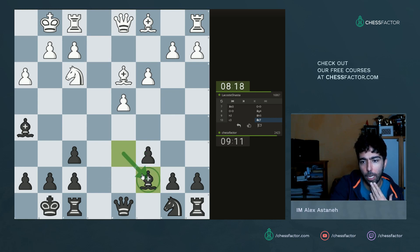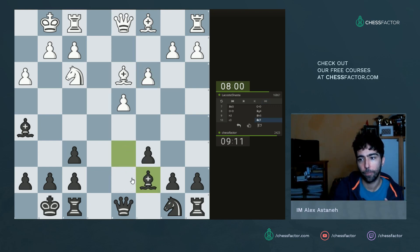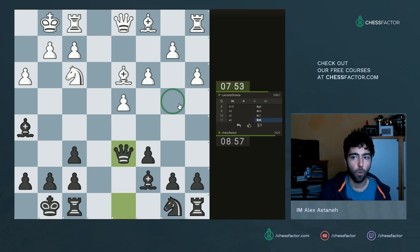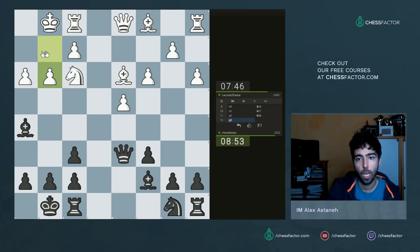I can't remember if bishop c7 is the absolute best move against this setup. There are other moves that make sense: rook e8 is one, and knight d7 is another - just developing pieces rather than moving an already developed piece a second time. He goes a3, which I don't really like because it's a move designed to cover the b4 square, but I'm not sure why you need to care so much about b4.